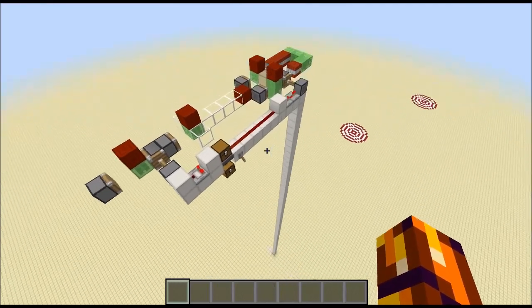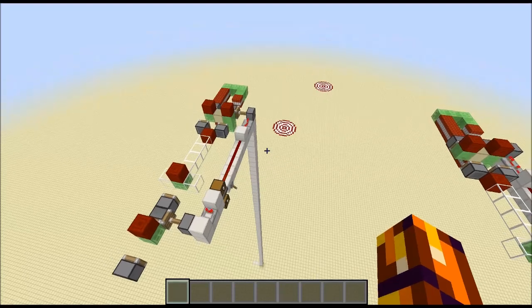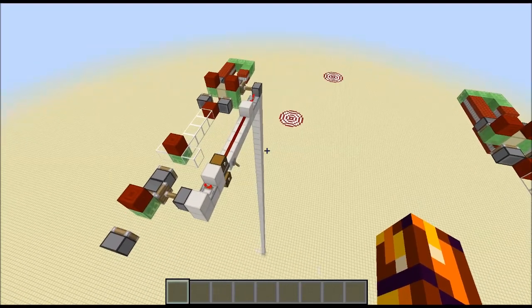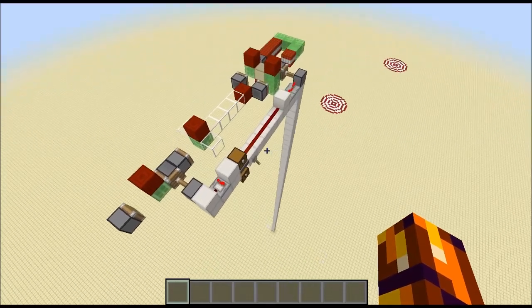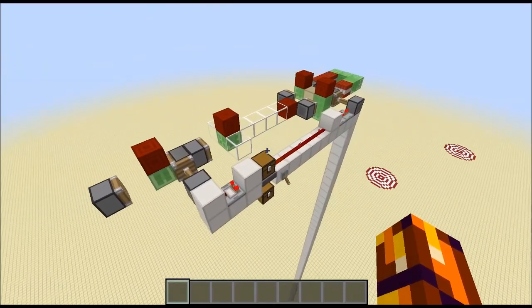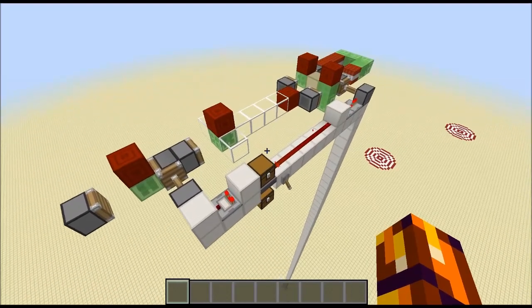Hey guys, CubeHamster here with a new video. A while back I released a video on a Tomahawk missile - a missile that flew in a straight line and as soon as it hit something, it exploded with a massive explosion causing lots of damage. What I have here now is quite a bit more interesting.